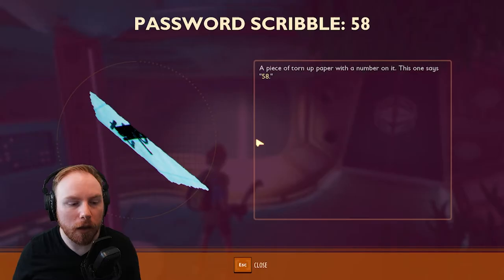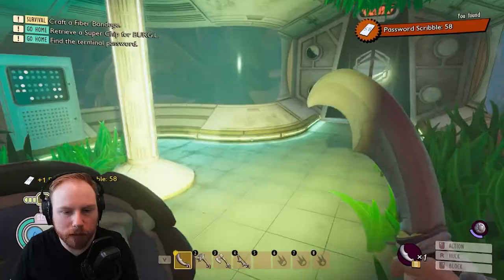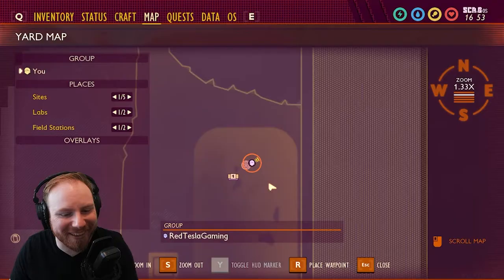Here is the first password piece: 58, right here in the room. Incredible. I'll show you here on the map — not that this is super useful for you, but there you go.